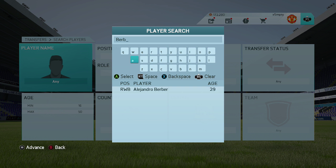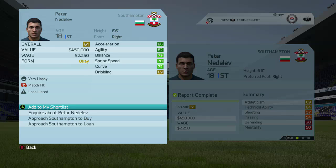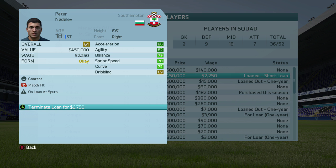Berbatov has finally retired. He retired at Tottenham Hotspur, so he's going to be obviously spawned in the Barclays Premier League. As you can see on screen, we're currently looking for Berbatov. He's nowhere in the system, and we're looking at his regen player here today who is Peter Nedeliv, who has some absolutely insane stats. Even though he's not highly rated — only 61 overall, 18 years of age — he has some of the best stats I've seen from a regen player.